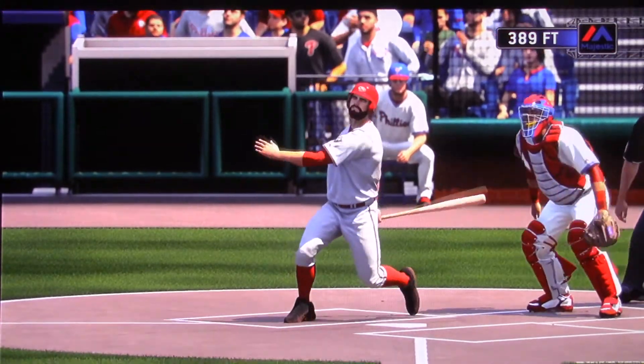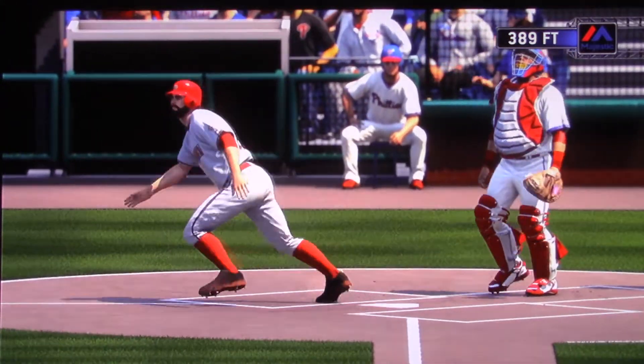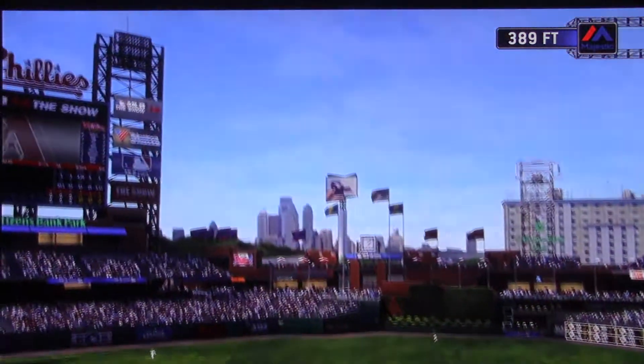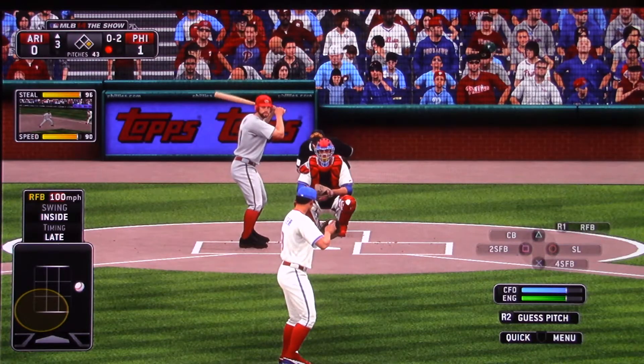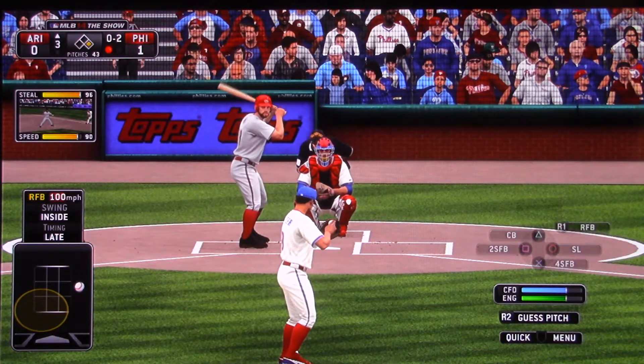With two outs and nobody on, you've got power — you go for it. He just keeps those hands high, drives right on through the baseball, full extension. That ball ain't coming back. That is as close to unhittable as it gets.